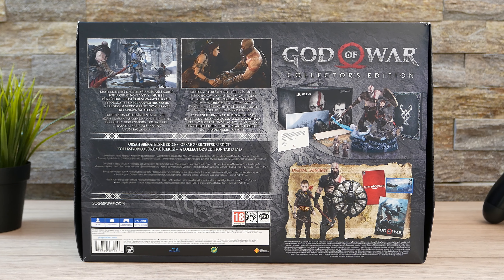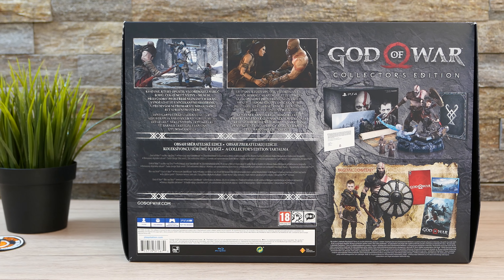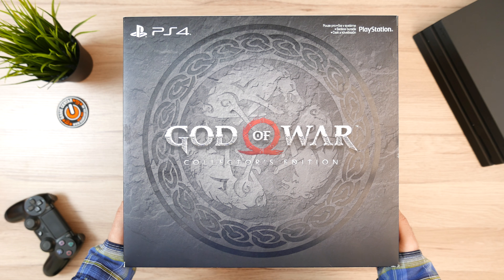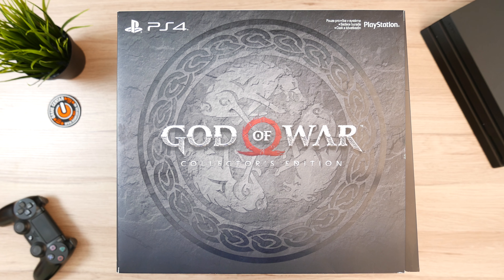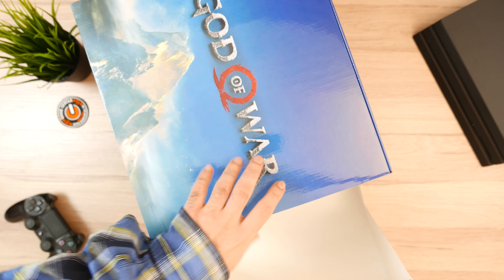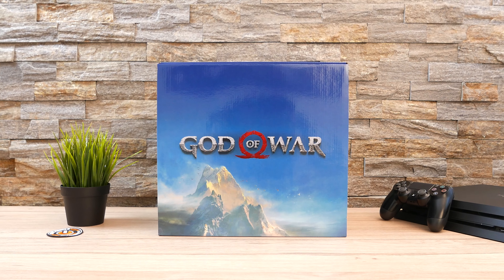Srećnici koji se dočepaju ovog super vrednog kolekcionarskog izdanja na samom početku unboxinga mogu da očekuju kutiju u kutiji. I ovde se realno ne zna koja od te dve kutije je lepša. Na glavnoj ćete pronaći neke dodatne informacije o paketu i sadržaju istog, dok je unutrašnja odrađena stilski i na vrlo upečatljiv način koji oslikava region u kojem se ovaj četvrti po redu nastavak odigrava.